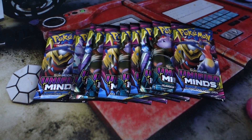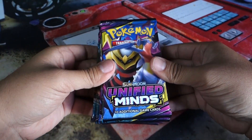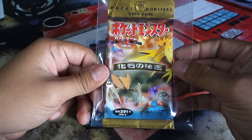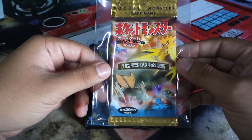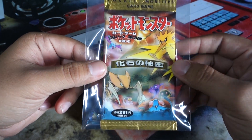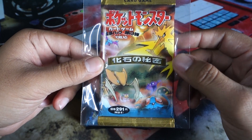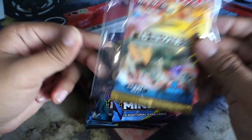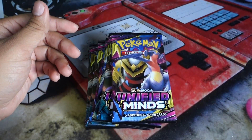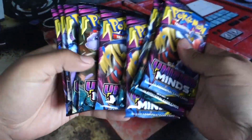Hey everybody, my name is Jason and welcome back to another opening on the channel. Today we're going to be opening up some Unified Minds, but also something a little more special — a Japanese Fossil booster pack, very old school. These booster packs contain a holo rare in each pack. We're also going to be giving away some code cards throughout the video, so be on the lookout for those.